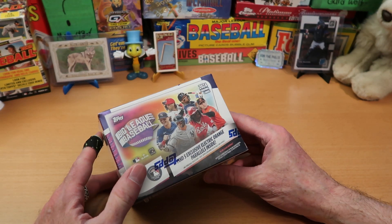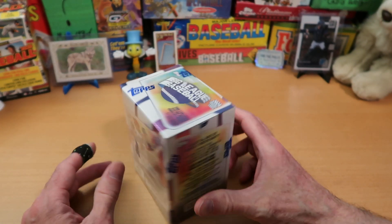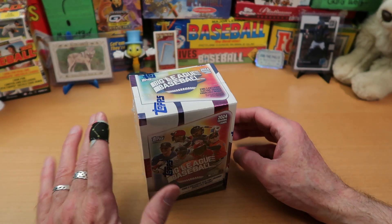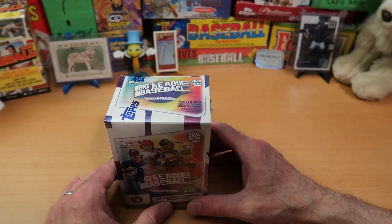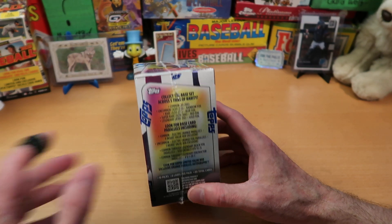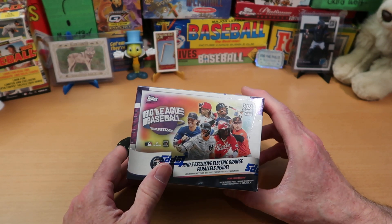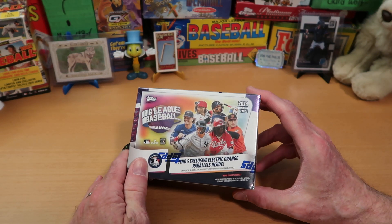You do get some pretty cool inserts and parallels and all kinds of other good stuff. You can also pull autos and all kinds of really neat cards. Unfortunately, I have to warn you, you can also pull mascot cards, which are dreadful. I think we can all agree they are horrific, and that it's wrong that Topps includes them in a product that ostensibly is meant for younger collectors. If I was a lad of like 8 or 9 years old and I pulled a mascot card, I would run fleeing from the room, and I would never want to open baseball cards again. We will be vigilant as we open this blaster box, and any mascot cards we find, we will immediately put to the side, and I'll try to keep them from appearing on screen for very long.